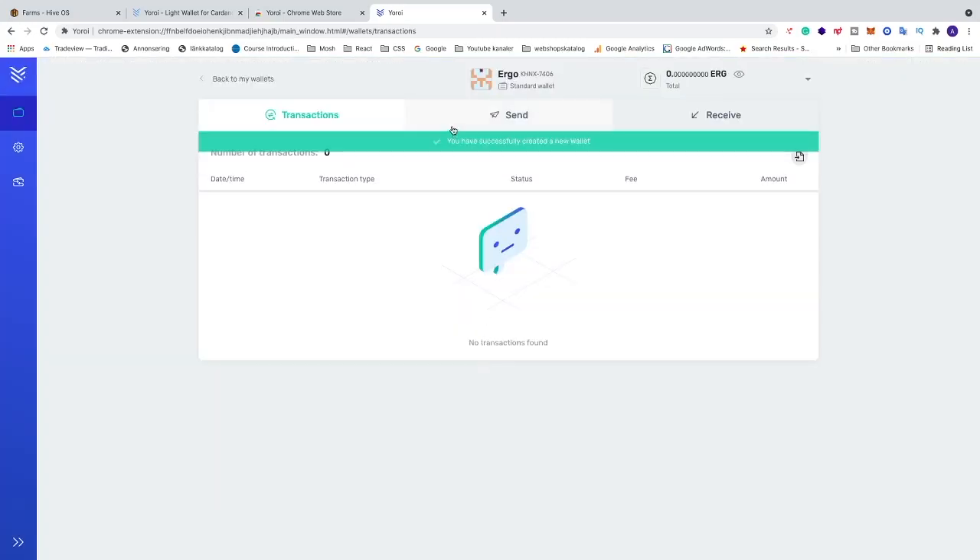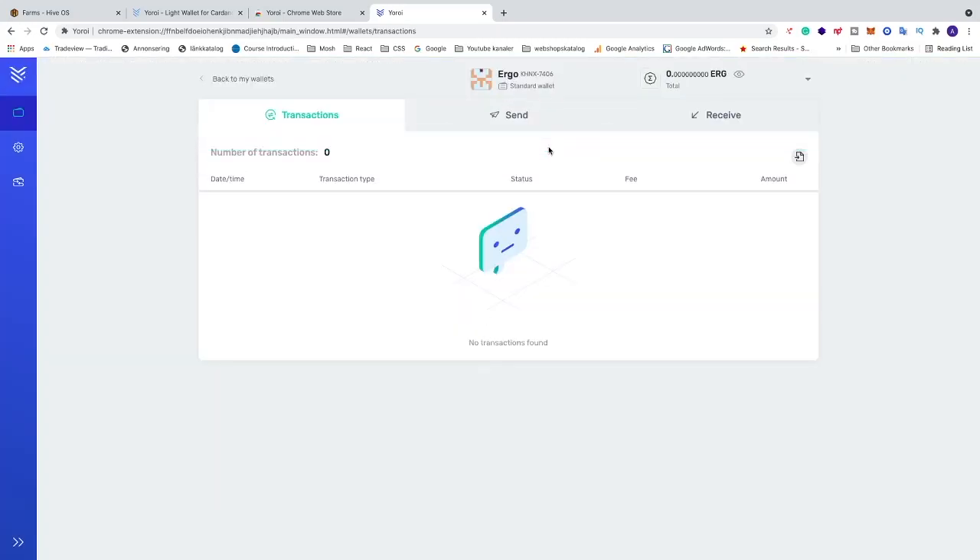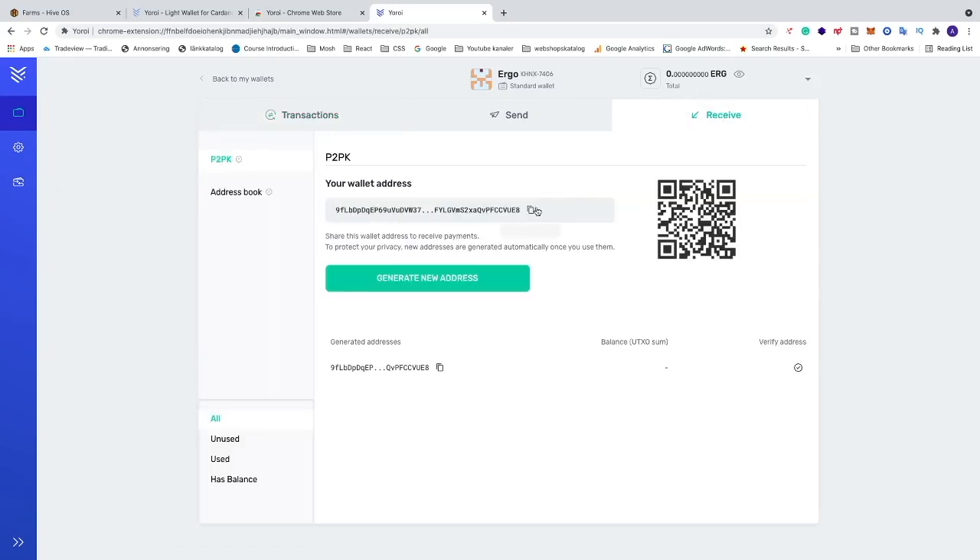We have successfully created a new wallet. Go to Receive and copy the wallet address — that's it, we now have our Ergo wallet address, so we can go to HiveOS.